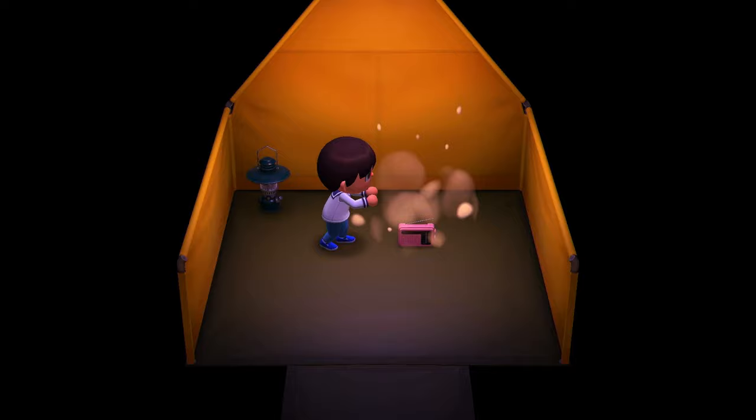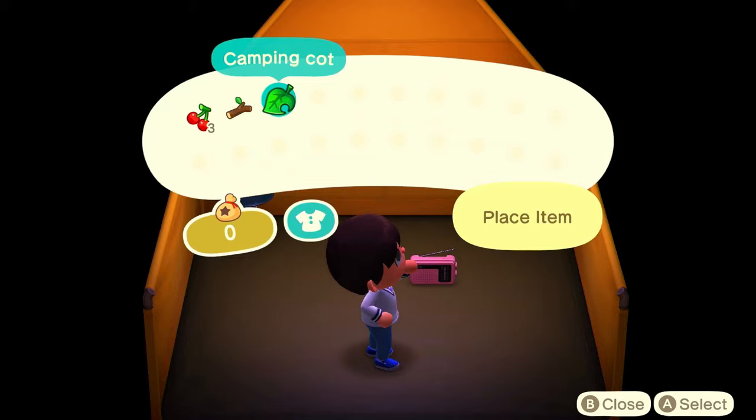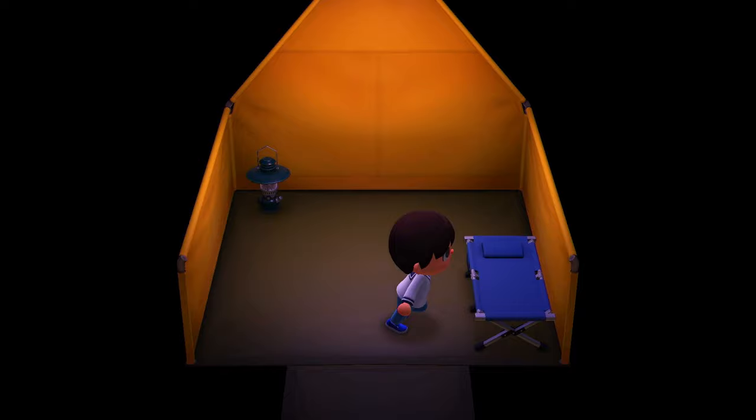I've always wanted to keep these boxes as they are because they're just such a good item, but I always end up accidentally hitting A and ruining that. So I just thought I'd do it straight away. We have a pink radio, a green lantern, and a blue camping cot. A pretty nice combination, but nothing too spectacular.